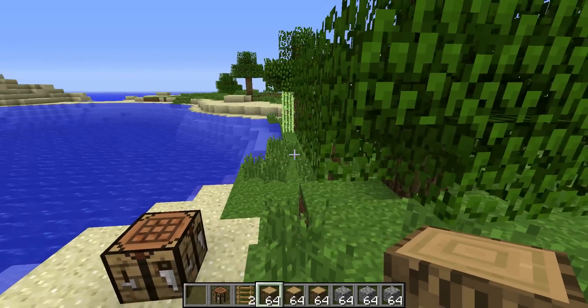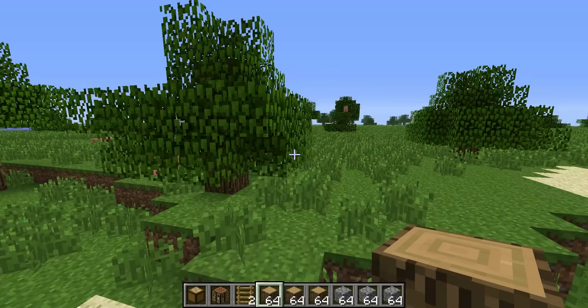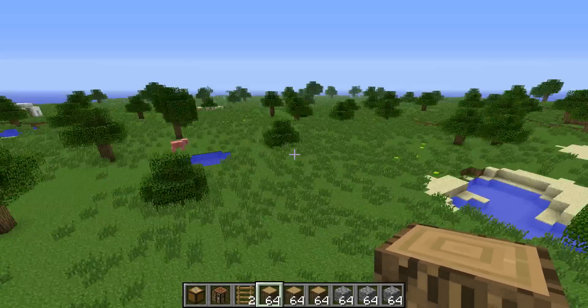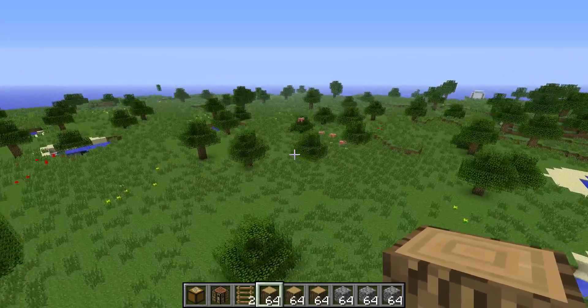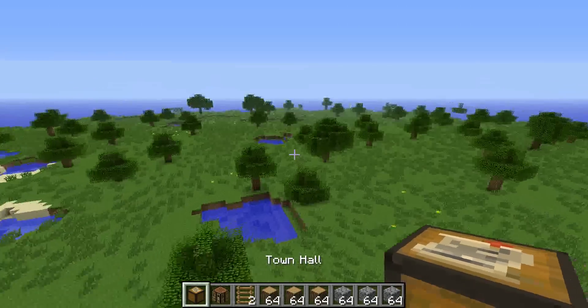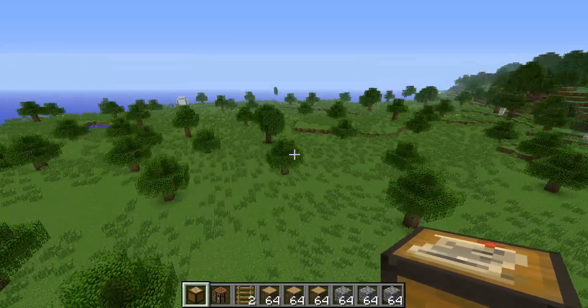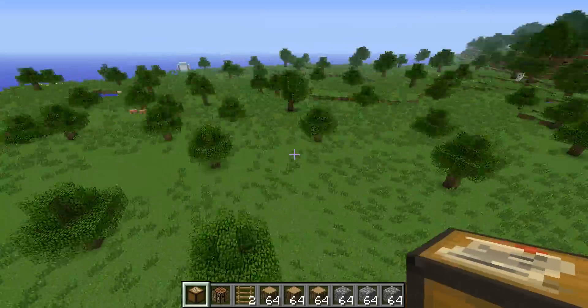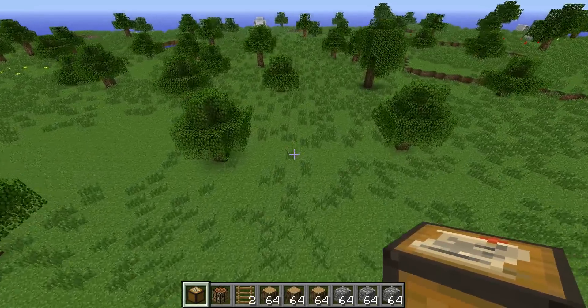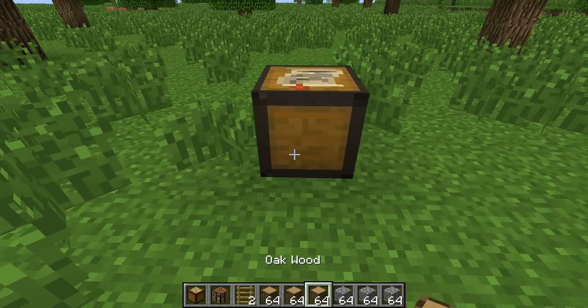The town hall is simply a piece of paper surrounded by wood, so it's nice and simple. You're going to need a pretty large area to build your colony. This is the exact area I was building the previous one in, so I'm going to go ahead and put my town hall down roughly in the center of where I want it.